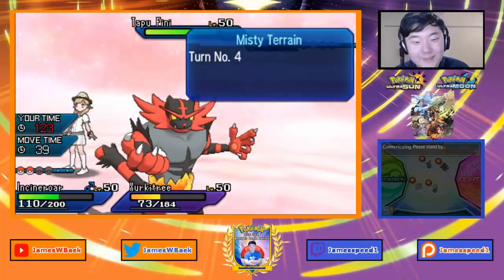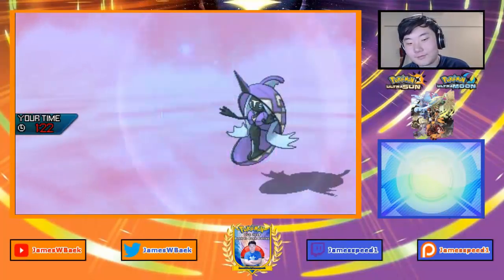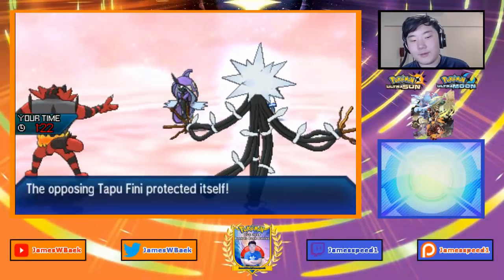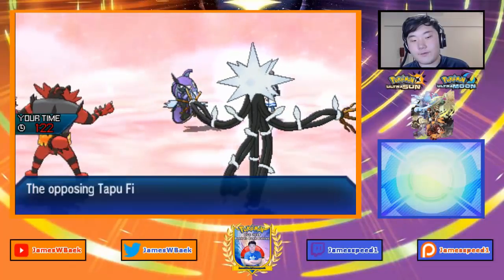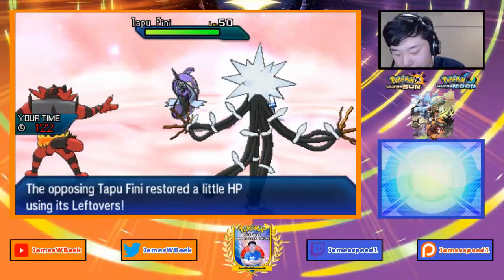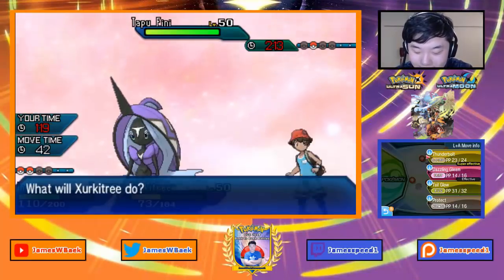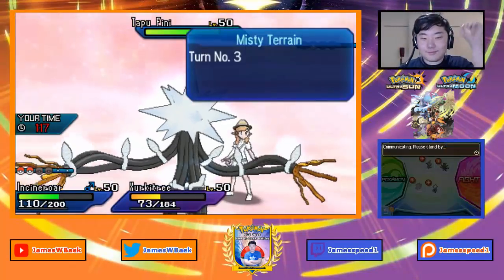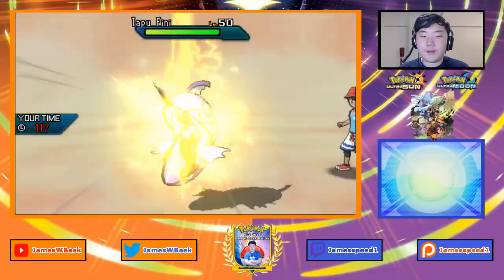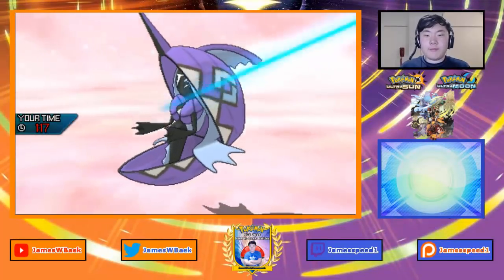Moonblast targets Porygon-Z. I win the game with my Xurkitree at plus five. Porygon-Z faints. Xurkitree is faster than Tapu Fini — Thunderbolt comes out and that's a good game. Quite a slow battle overall — my opponent didn't get me into a position where I could set up freely, but Xurkitree came in, got a Tail Glow up, and threw off all that damage with Spread Dazzling Gleam.